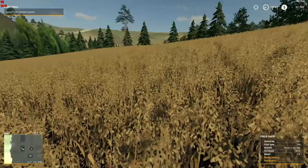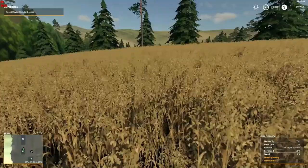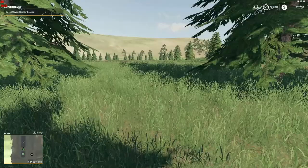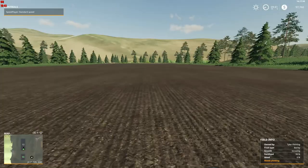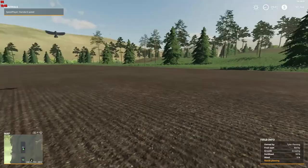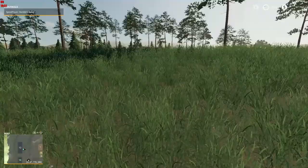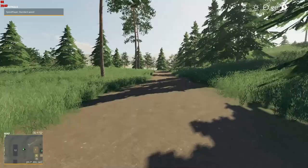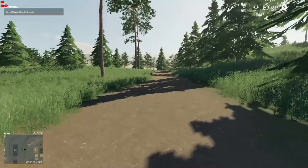They still got some of the old background stuff going on there — not the prettiest of backdrops. And here you go — I believe this is one of the largest fields on the map, and you don't get it if you buy that piece of property, you have to buy it separately. But there you are guys — that is our look at Old Family Farm FS19 version. There will of course be a link in the description below as to where you can pick this up. Hope you enjoyed — if you did, hit the like button, it helps the channel out a whole bunch. Take care of each other, folks, and ciao for now.